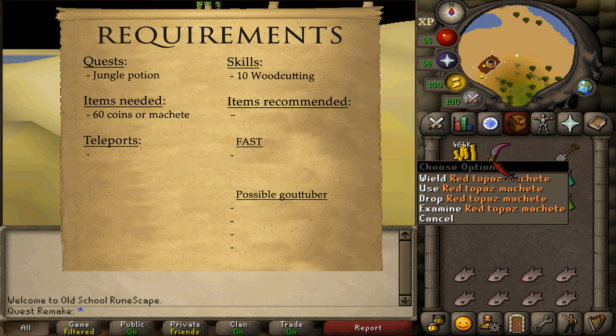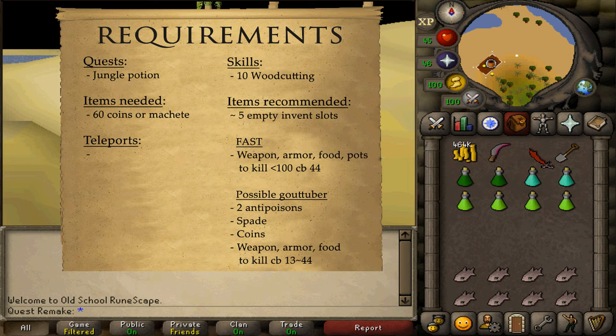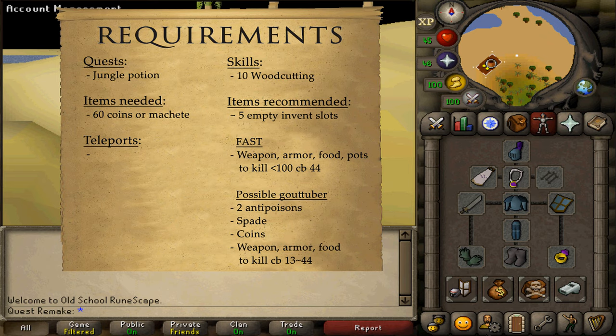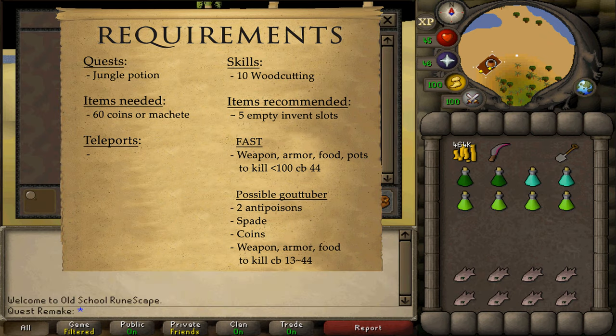It is said — though I cannot confirm this — that gem-covered machetes make it go a little bit faster. For recommended items, approximately five empty inventory slots would be nice. The rest depends on what you want: do you want to get 100% favor as fast as possible without any chance of getting a gout tuber?